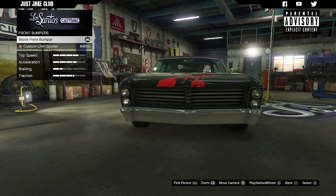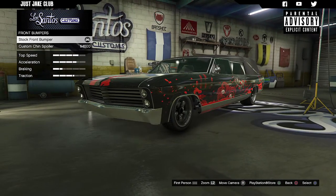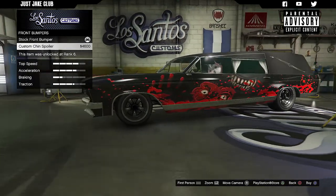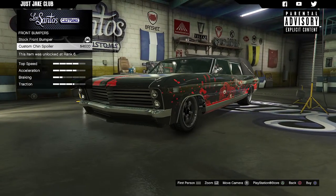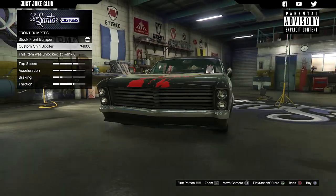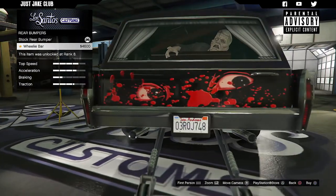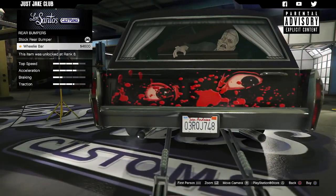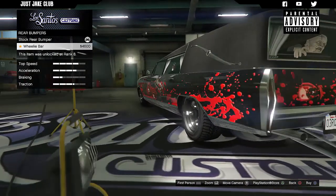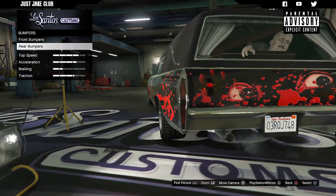For the front bumper, the stock one is pretty cool. Then we move on to the custom chin spoiler — it kind of halves the chrome and does look quite nice, but I think the stock one looks better, so I'm going to stay stock. For the rear bumper, we've got the wheelie bar, and this thing is definitely not going to go quick enough to warrant a wheelie bar, so we're going to stay away from that.